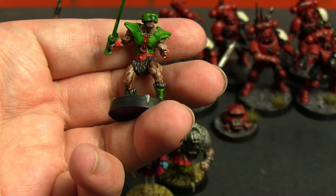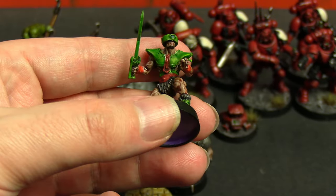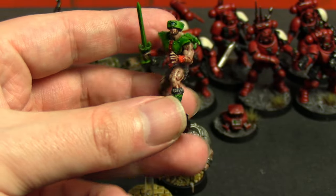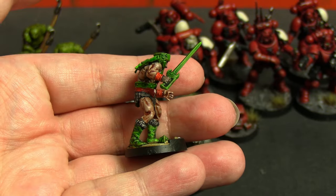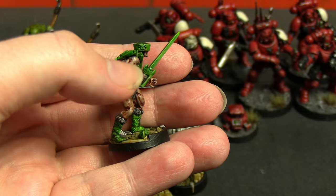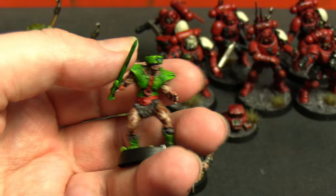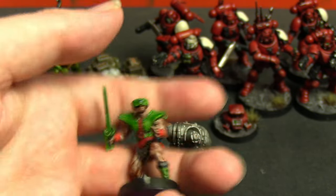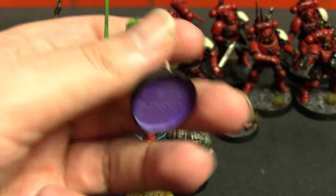For Tri-Klops, I used the same Mantis Warrior Green for his green parts, Magmadroth Flame — the new orange contrast paint — for the orange parts, Basilicanum Gray for the tassels and furry parts of his armor, and Nuln Oil with Guilliman Flesh again. Pretty simple. The official paint job has his sword being pure green so I just did that as well. I feel like it would look better if the gem was a different color and the blade was silver, but I'm copying the official paint job. They come in purple plastic.